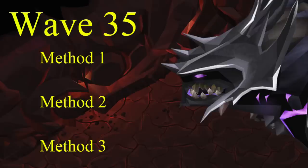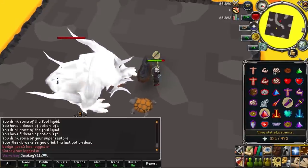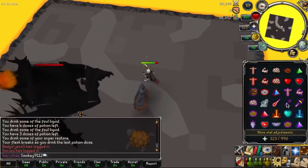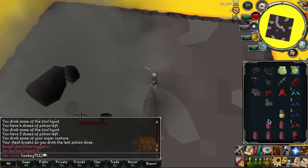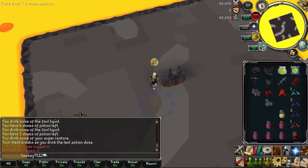Now for this wave, I've come up with 3 possible methods you can do. The first method will alert 3 of the 4 monsters so that only one monster is attacking you. This method will use the least prayer, but some people find it hard to understand.